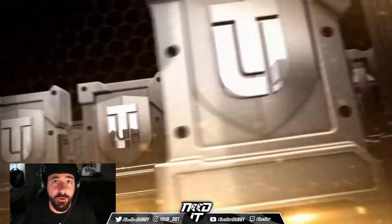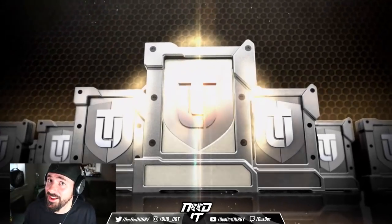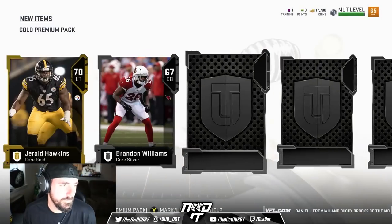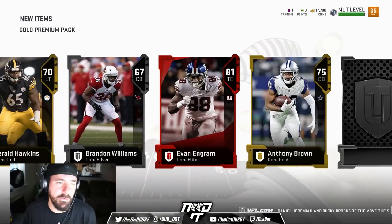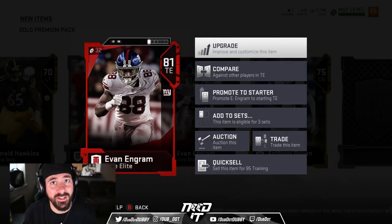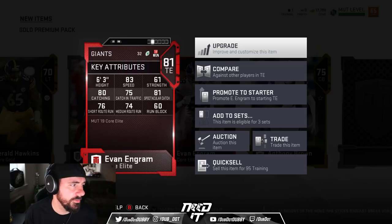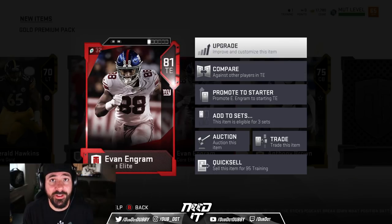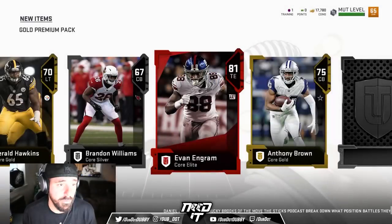We're going to start with the gold premiums. Always leave your best packs for last, because if you're disappointed, they might bless you. We're trying to fly through these. Evan Ingram. He's got to start at tight end. Probably one of the best tight ends in Madden last year because of his speed — 83 speed at tight end. I feel like that's a great pull for gameplay, not necessarily the highest overall, but for gameplay value.